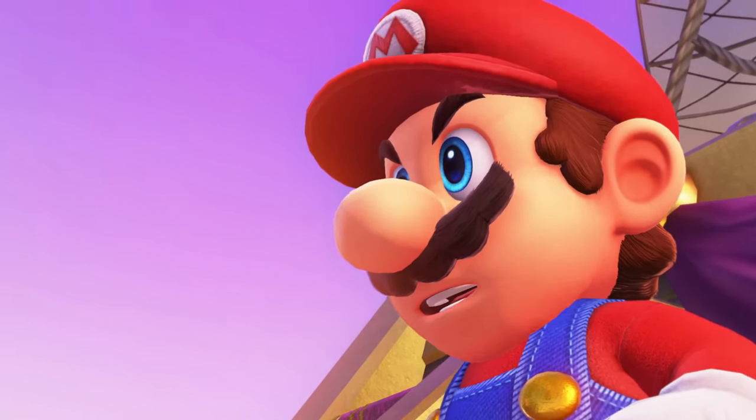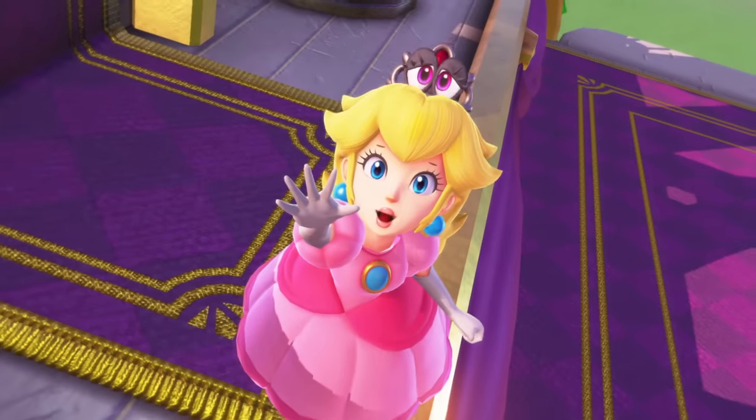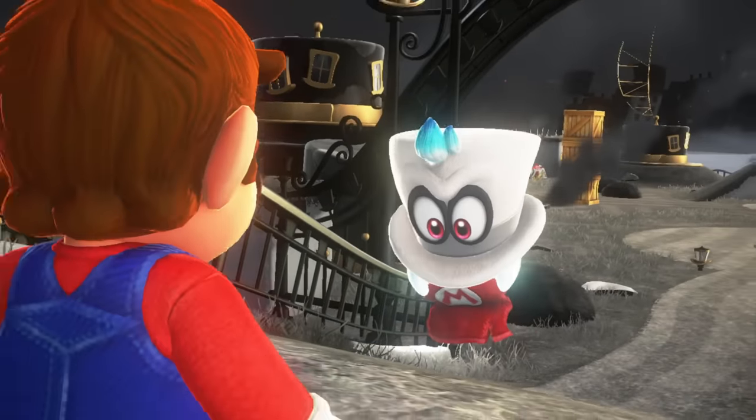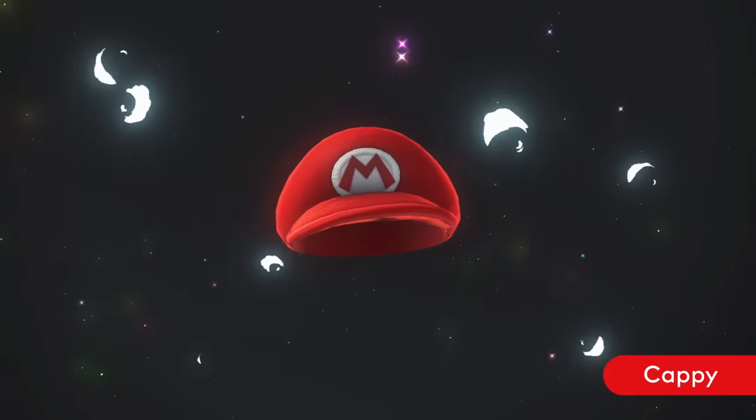Mario sets off to stop Bowser, who's planning to marry Princess Peach in a very unwelcome wedding. Joining him on the journey is the heroic, hat-shaped Cappy, who hails from the Cap Kingdom.